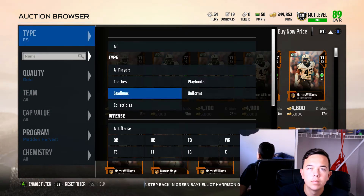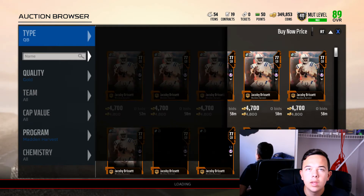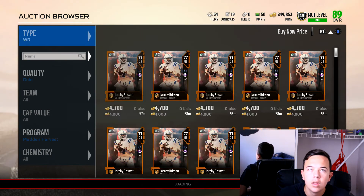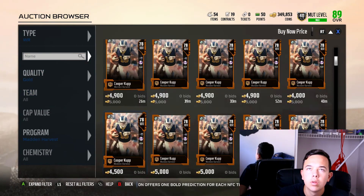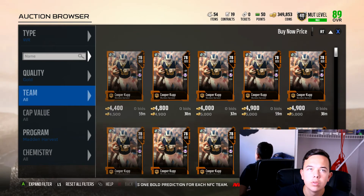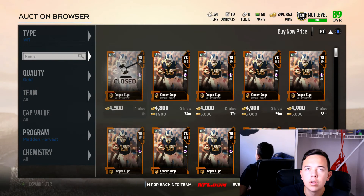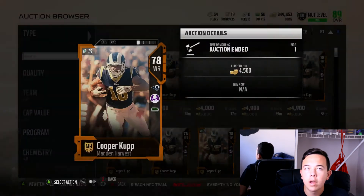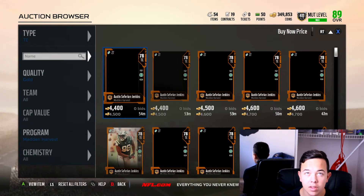I think I'm not supposed to do QBs. Yeah, QBs, halfbacks, wide receivers — they aren't popping. But let's see what happens when we filter out these wide receivers. Oh, it's just Cooper Kupp. So Cooper Kupp packs, it works. Wait, I actually kind of want to look at his stats — 85 speed. Cooper Kupp's about to be a beast, like, next year. He's going to be a beast.